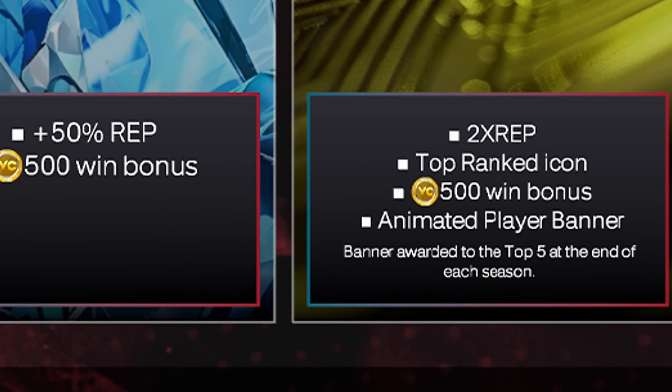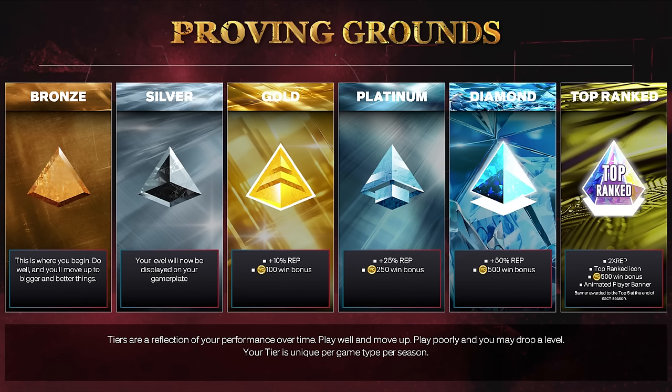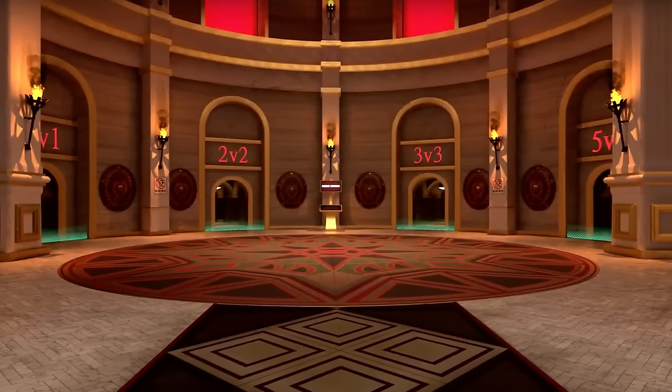Top Rank you get double rep and a Top Ranked icon — so I guess this is a leaderboard thing where you have to be in the top 100 or top 10, whatever it is. Top Rank also gives you a 500 VC win bonus, an animated player banner, and the banner is awarded to the top five at the end of each season, so leaderboards probably reset every season. These VC bonuses are going to hit, especially if you reach Diamond or Top Rank — an extra 500 VC on top of the regular payout could be close to a thousand VC a game.